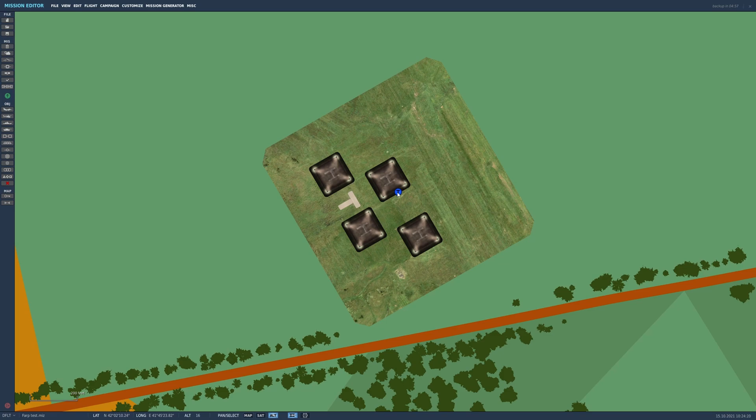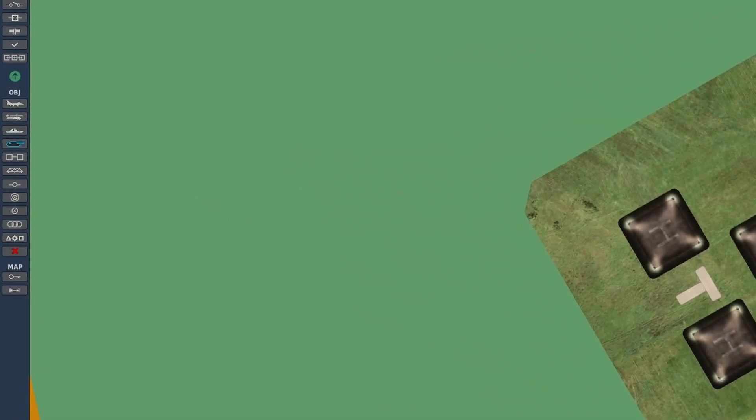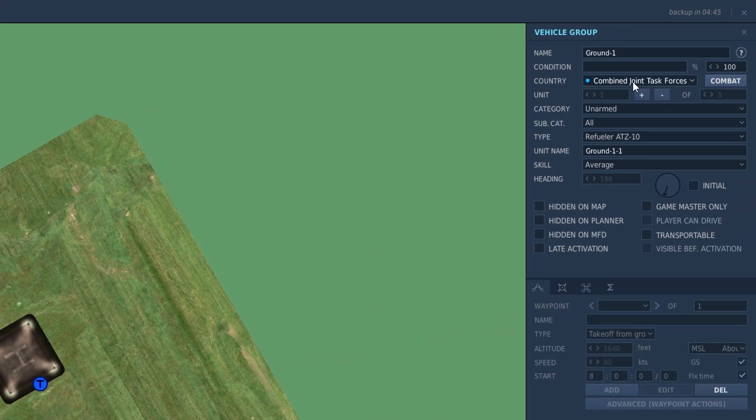You want your FARP to actually work — it's a bit pointless just having a random place to land. So click on ground units, make sure you've got the right country selected, and go to the unarmed category.